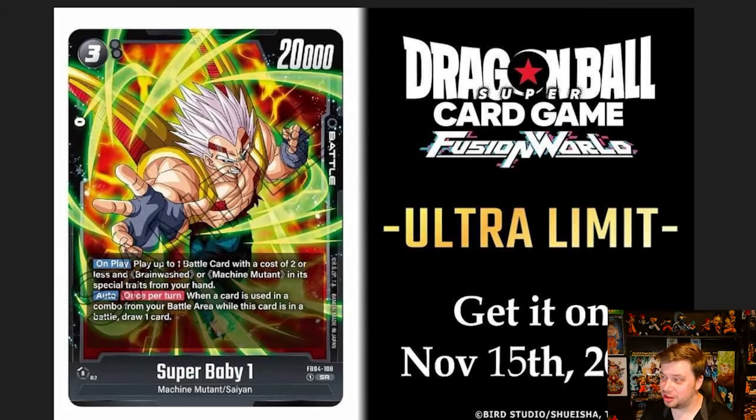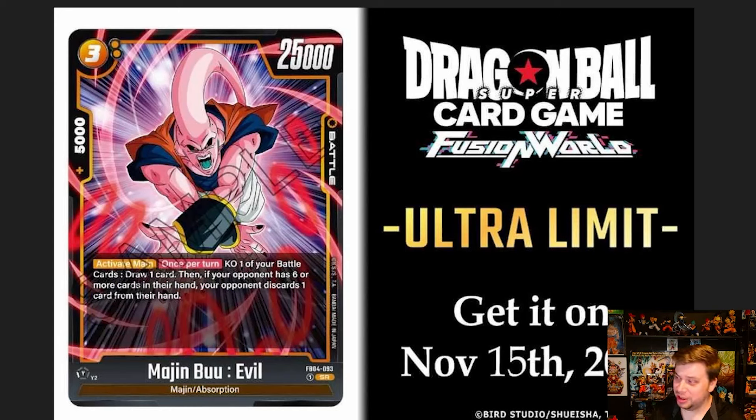Next we have a couple of new SR cards. Starting with this three-drop, 20k power, zero combo Super Baby 1. On play, play up to one battle card with a cost of two or less with Brainwashed or Machine Mutant in its special traits from your hand — essentially five energy worth of plays for three. Once per turn auto: when a card is used in a combo from your battle area while this card is in battle, draw one. This goes very well with the leader ability, letting you combo cards in rest mode — swing with it, then combo with it on defense, triggering this card to draw one. Baby could be very hyper aggressive.